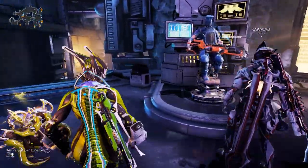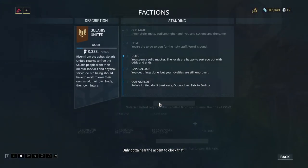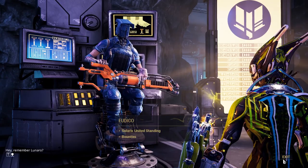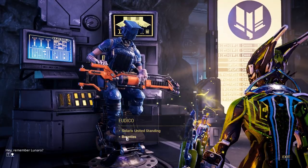To rank up your Solaris United standing you give them different bunches of debt bonds each time, along with credits, and get your reputation to the max. This can be hard because your reputation cap is tied to your mastery rank. I'm currently mastery rank 20, so my maximum reputation per day is 20,000. That means it takes at least three days minimum to advance to the next title.